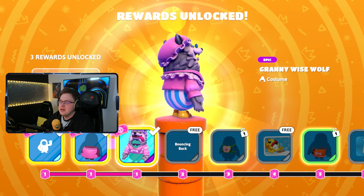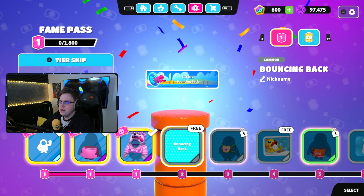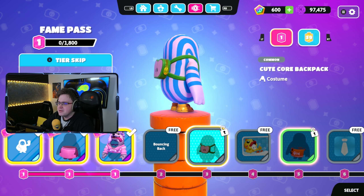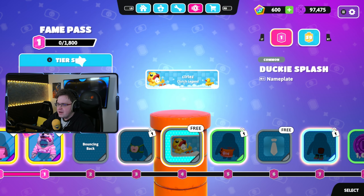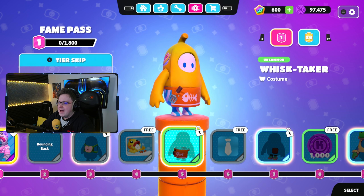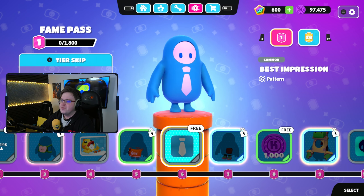We've got the Granzy Wise Wolf to get us started — okay, wolf, yeah, I like it! That's a nice little starter one. Next up is just a little nickname, a bouncing apple backpack — neat, very neat. Then the little ducky nameplate — I like that, I might equip that because it goes with my ducky shoes for the Banana in Pyjamas.